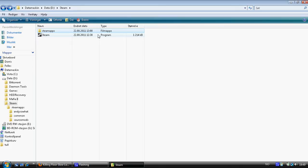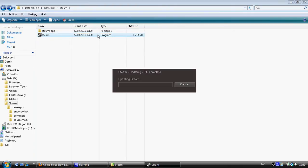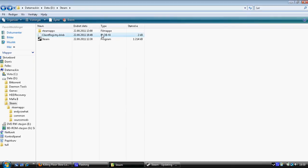Now go ahead and click Steam to launch it. You will see Steam is updating at 0%. What it does is re-download Steam because it verifies every file in your Steam folder, so it will work as it's supposed to.